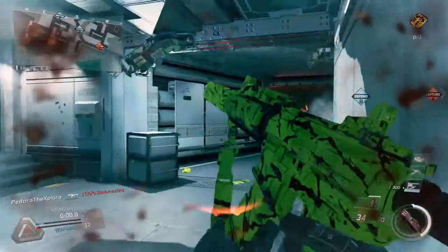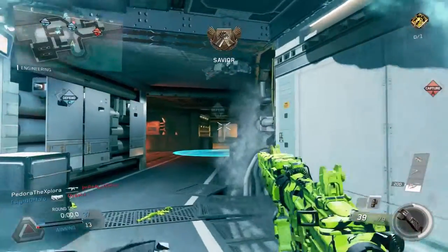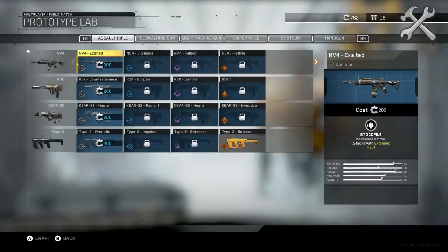In the beta it wasn't too clear what this was, but it actually is the specific variant of the gun being used. The color scheme goes: common variants are grey, just like the base guns — so base guns and common guns are both represented as grey. Rare variants are blue, legendary ones are purple, and epic ones are orange or yellow.